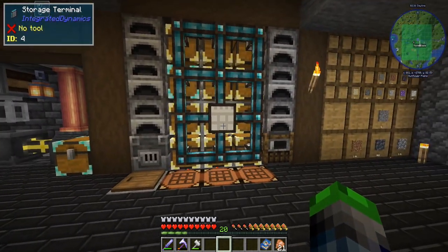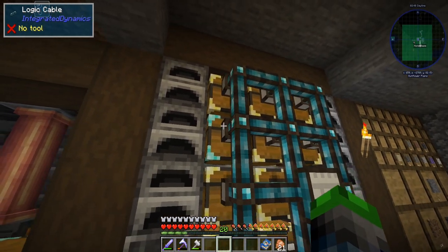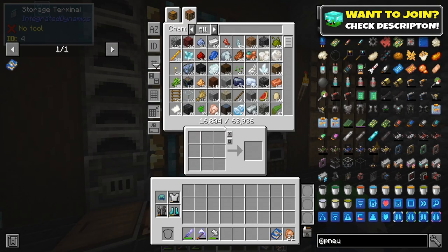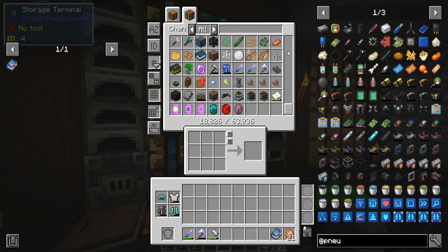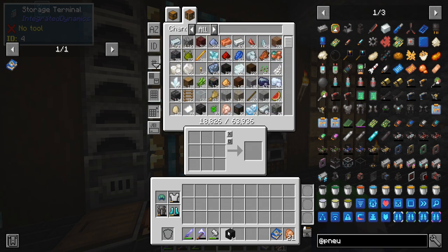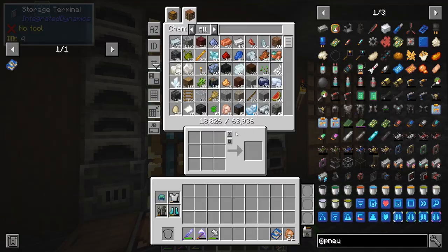So what do we need today? First, I want to show you guys this Integrated Dynamics cool system here. These item interfaces connect to the logic cable which connects to the storage terminal, and we basically have digital storage. It's a little wonky — you have to scroll on the right bar — but it's very nice. It's a little inconvenient when you have to put things back because they go into the crafting grid, but it's really good for organizing our systems.